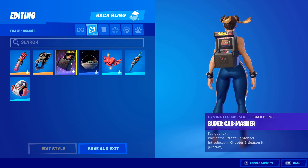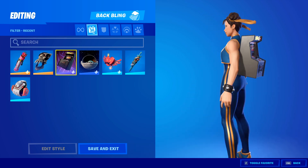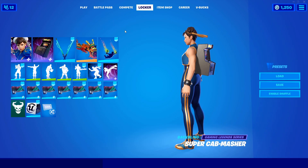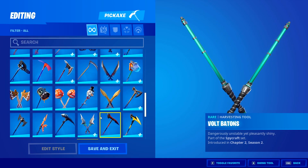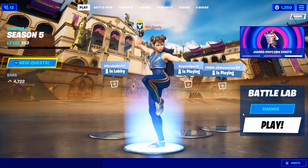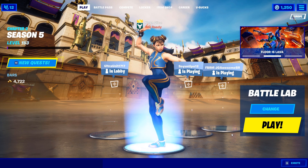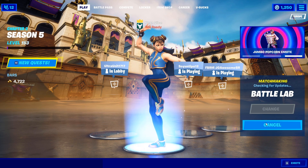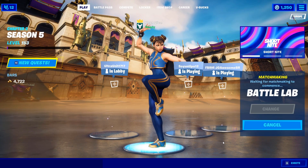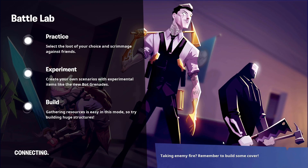It says that it reacts, and it says it's part of the Street Fighter set, and it's reactive — I assume when you get kills. We'll showcase it and see how it is. I'm going to jump into Battle Lab and see everything that has to be done with her. If you get Chun-Li or anything in the item shop, including the bundle, please consider using my creator code, Neonslice. If you're not subscribed, please consider subscribing and leaving a like — it helps me out tremendously. Let's jump into a Battle Lab game where nobody can disturb us, let's fight some IO guards, and I'll give you my final verdict on her after we see her in-game.